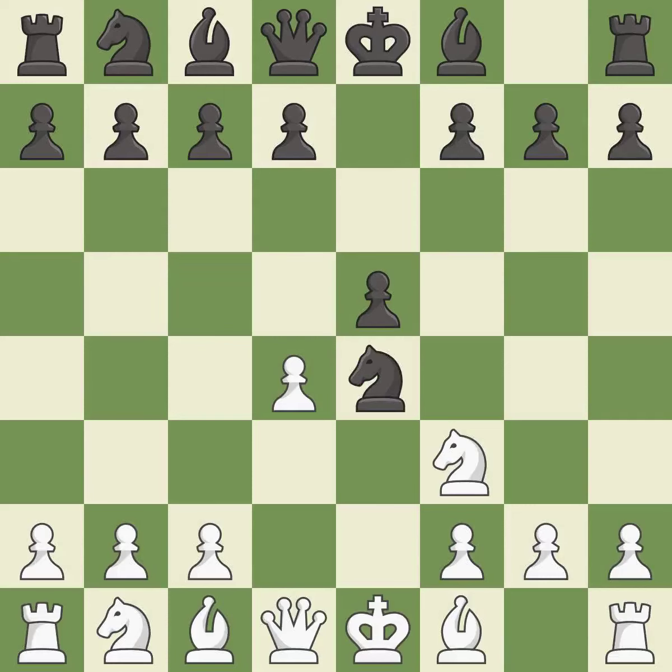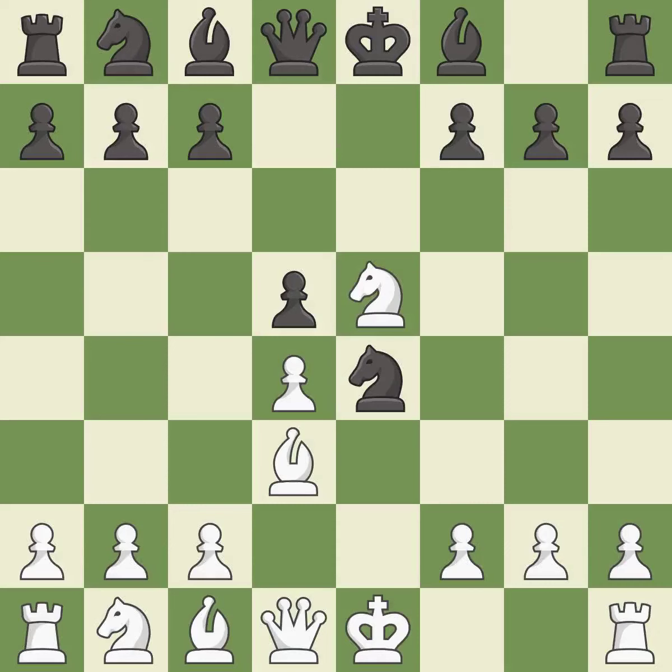Nxe4 captures the e4 pawn and places the knight in the center. Bd3 develops the bishop, attacks the knight on e4 and prepares castling. d5 takes space in the center, defends the knight on e4 and allows the light-squared bishop to develop. Nxe5 captures the pawn and places the knight on a strong central square where it attacks the f7 pawn.